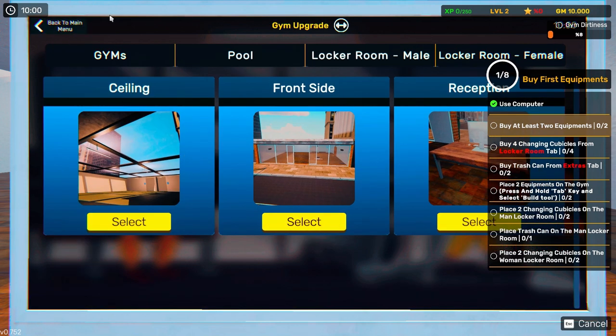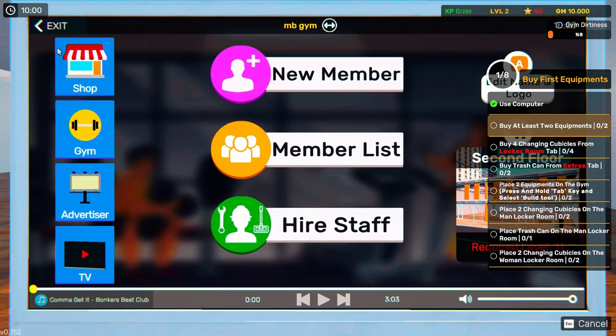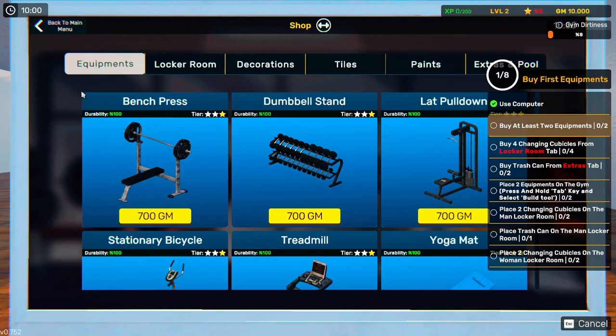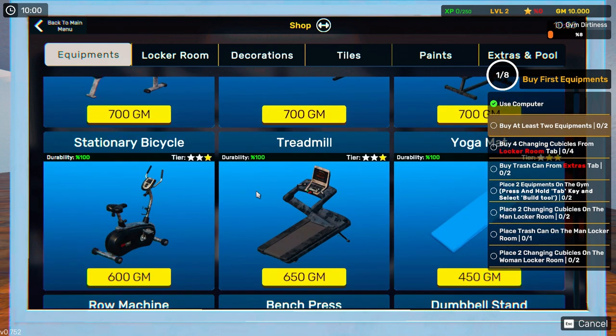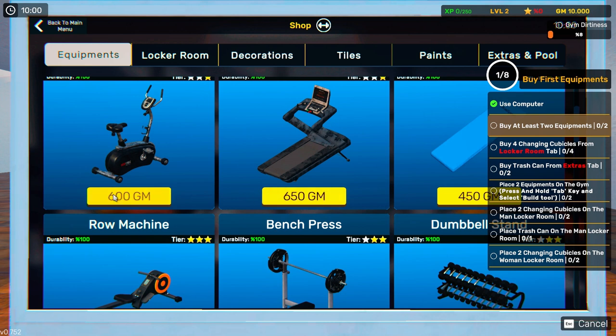We don't want that, we need equipment. Go back. Alright, so let's do the basics right now — that and that. Okay, bought our two pieces of equipment. And it says buy four for the locker room.